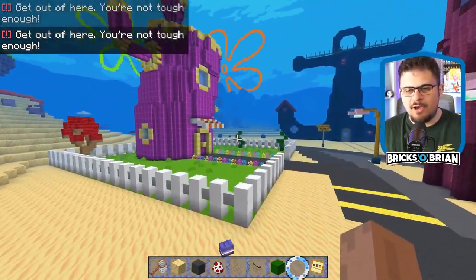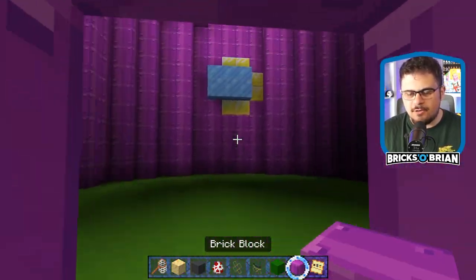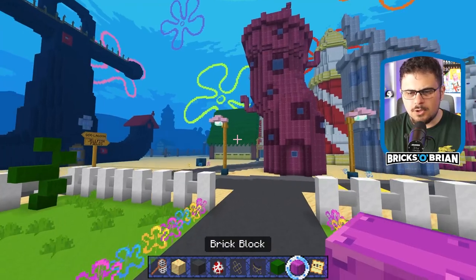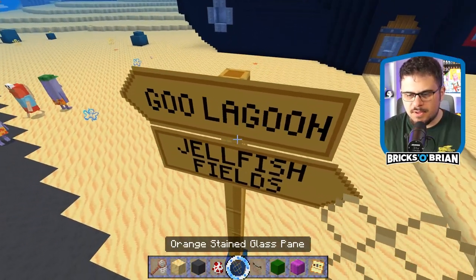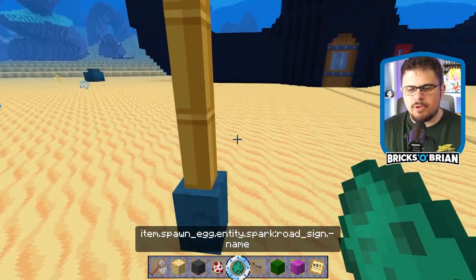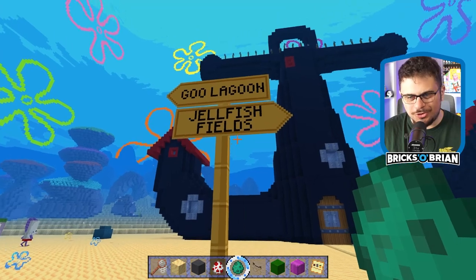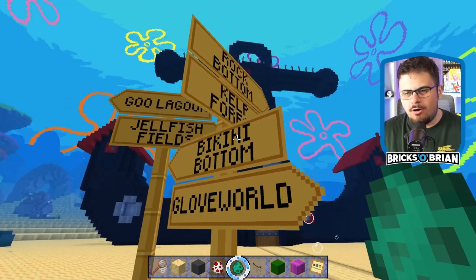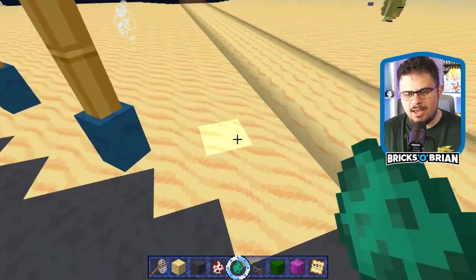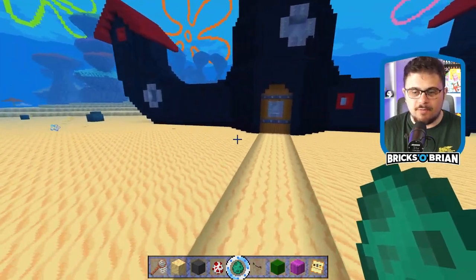How about if I head over toward here? This is Mrs. Puff's house, right? Obviously you can't go inside — there's nothing inside. There's some cool details on the outside. Any of these custom-created assets — it's like a Lego set, these custom molded assets — you normally go to the bottom, where you can get the spawn egg for those. It's actually like different types of signs. Cool. Toward the bottom is where you can get the spawn egg.